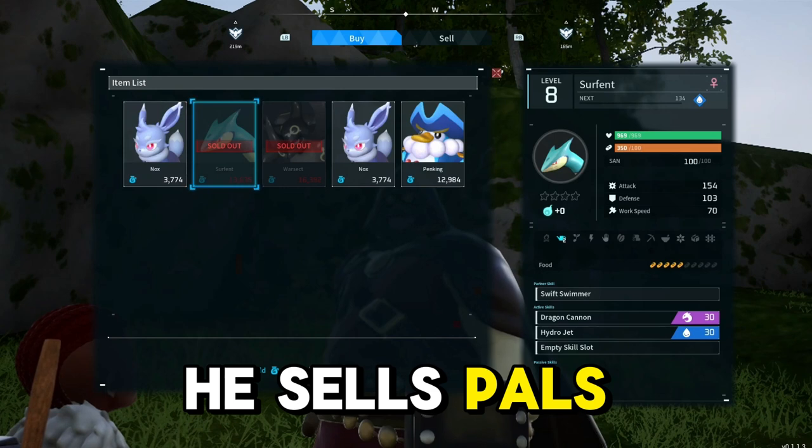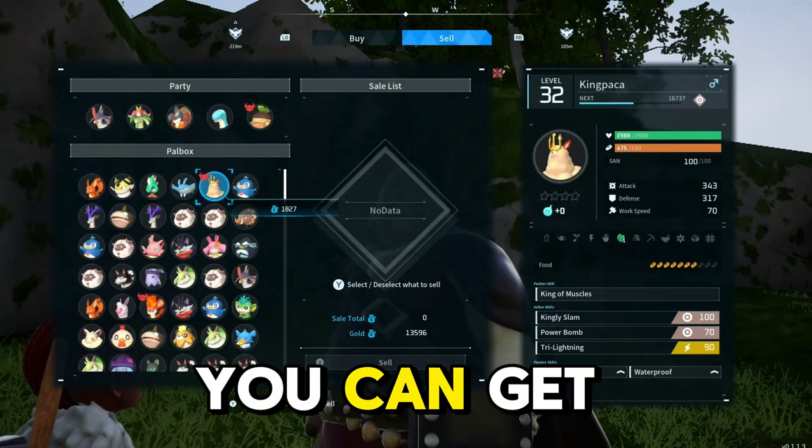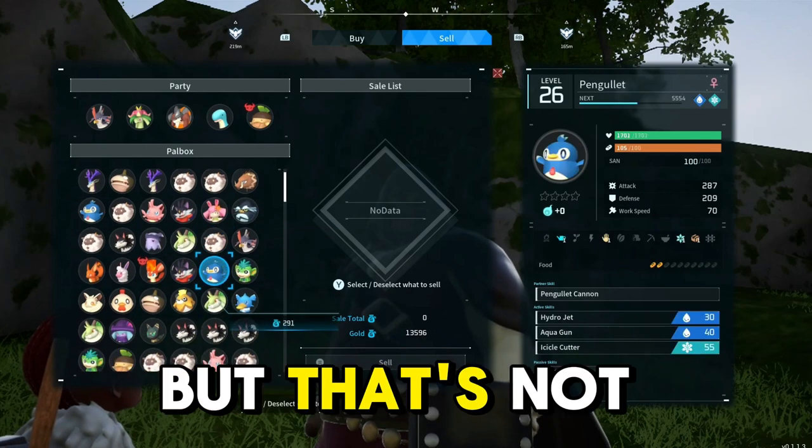So this guy, he sells PALs and he'll also buy PALs off you. So if you have a bunch you don't want, you can get rid of them and get some coins. But that's not why we're here.